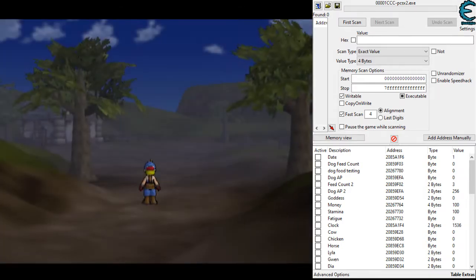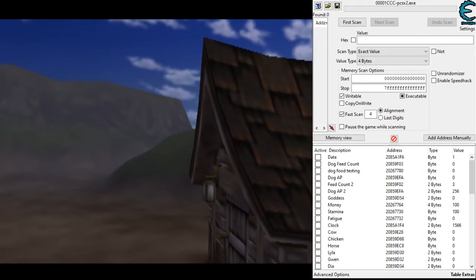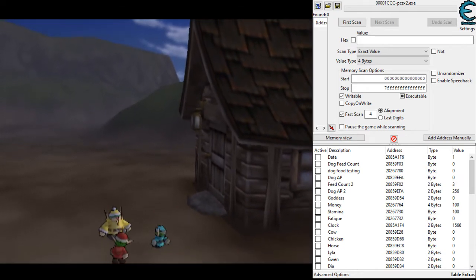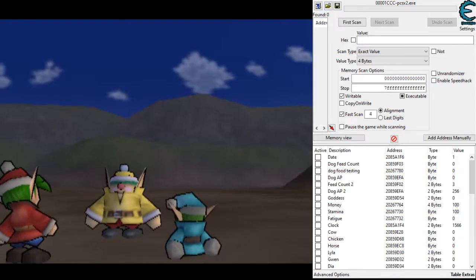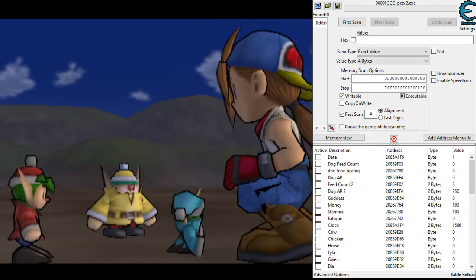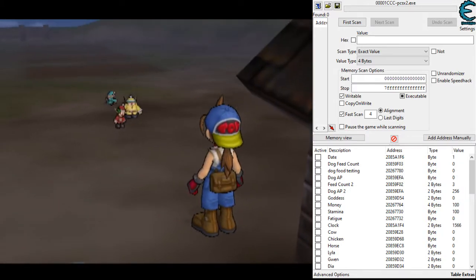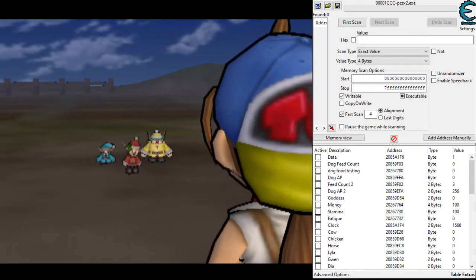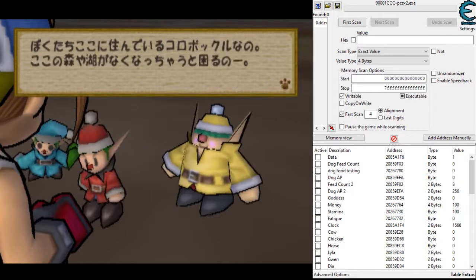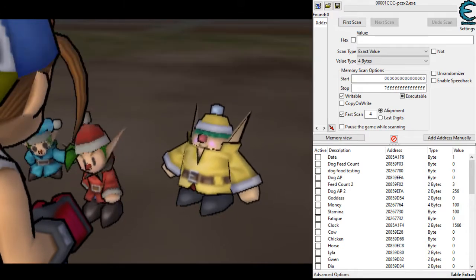When you start a new any percent file, there are cutscenes you can skip by just holding Start. There are about three different cutscenes and all of them can be skipped. I'm running in Japanese — all my save states are in Japanese and I don't know where my English ISO is. You just learn how long each text box is; they're all one-line boxes.